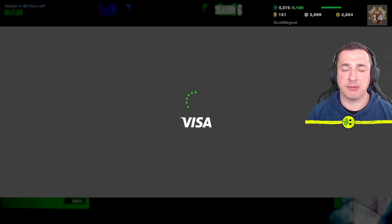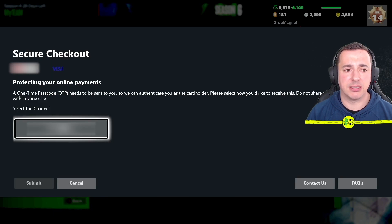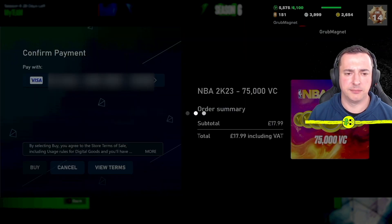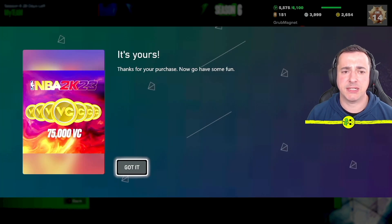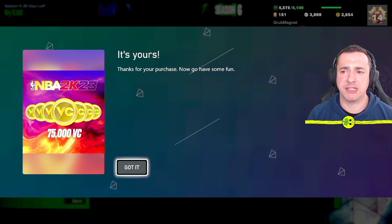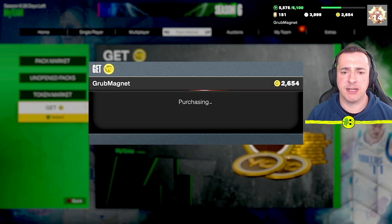Once that's done it'll go back — happy days. It may ask for a secure checkout and ask for a code. We've done the purchase; it says it's mine. So just above my head you can see I previously only had 2,654 VC, and now — cha-ching — I've got 77,654. I am good to go.